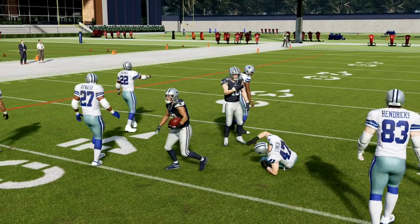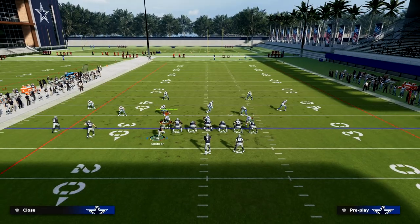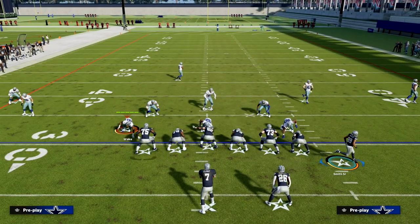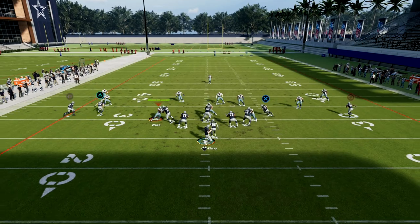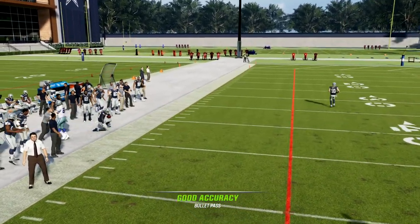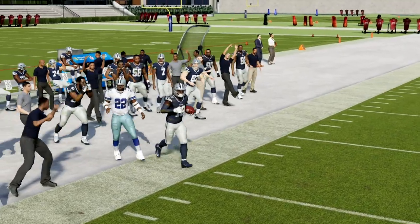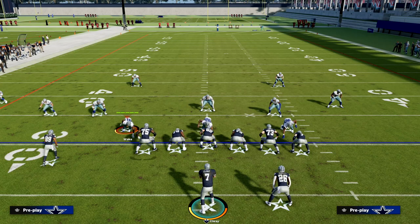PA slot corner is one of the most versatile plays in Madden 23 this year — there's just so much you can do with it, and it really does a good job of attacking the defense in a lot of unique ways. If you want to learn the rest of the trips tite offensive ebook, head down to the description and join the Patreon — the link is down in the description below.